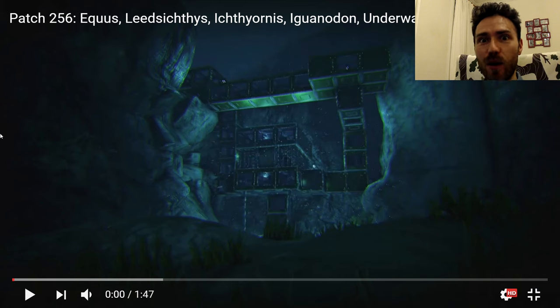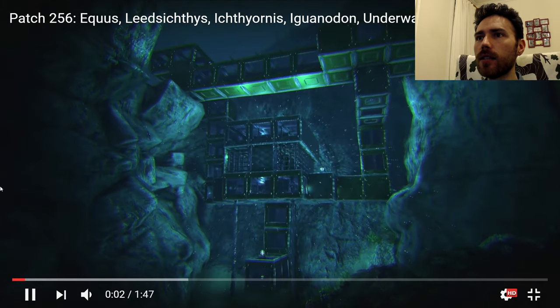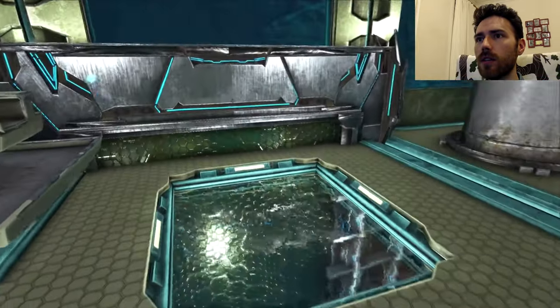Straight away from the first little scene here, it looks pretty epic — the underwater bases. We're going to have to see how it actually goes. Okay, so they're definitely cubes, and you can walk around in them. It looks like it's still underwater though. Oh, so it's got like airlocks.